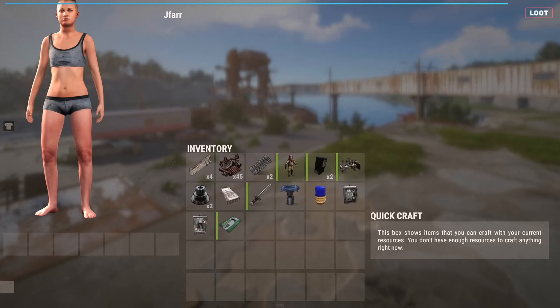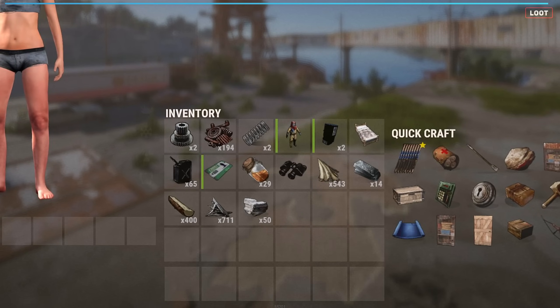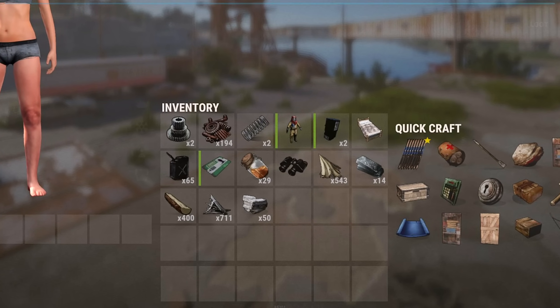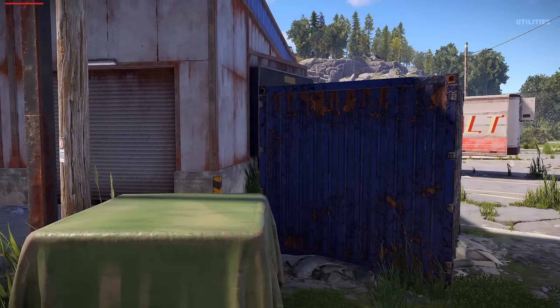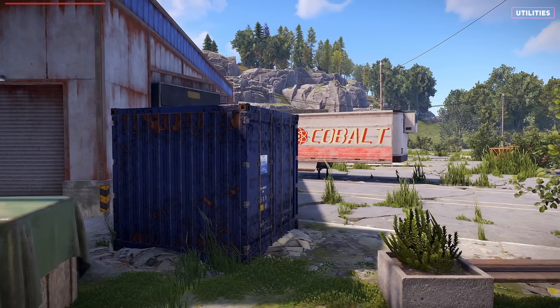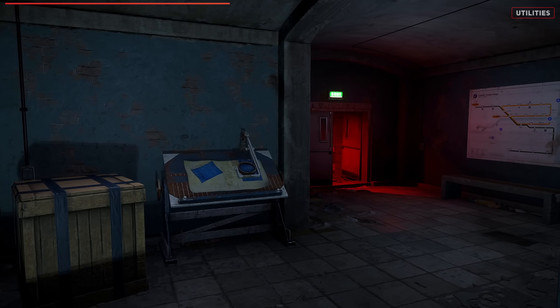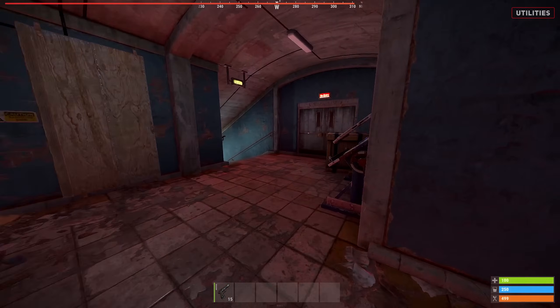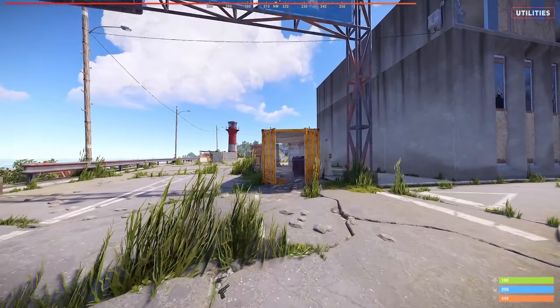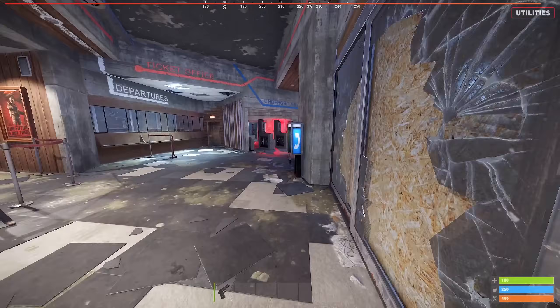Here's the loot I've received after collecting all the crates, barrels, and after recycling down the unnecessary items. For utilities, a recycler can be found outside the truck unloading bay, a vehicle lift directly next to the recycler, a research table inside the primary building after passing the underground entrance, a repair bench within the yellow crate to the side of the primary building, and a telephone at the primary entrance.